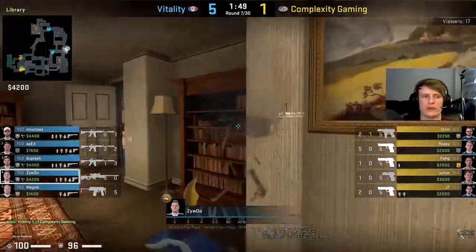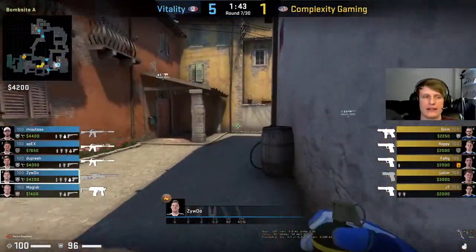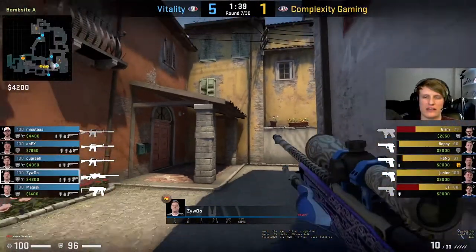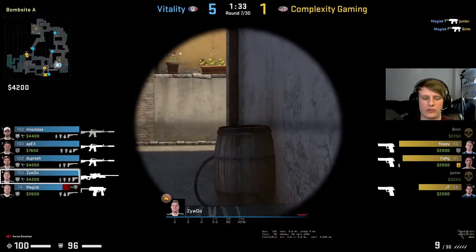Again not too much special from ZywOo there, just doing his thing. I like the switch up from Vitality though to go for a more aggressive banana setup. Very standard round now from Vitality - they know Complexity are gonna be on a bad buy. Complexity going for pretty much their standard default - getting someone wrecked in apps, Magisk just absolutely mowing them all down.